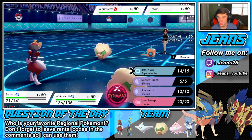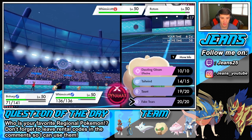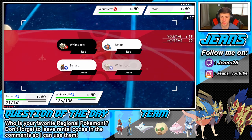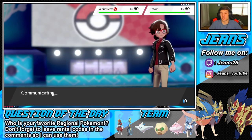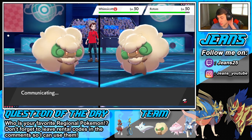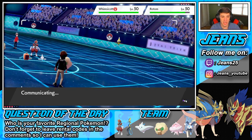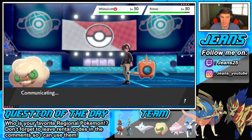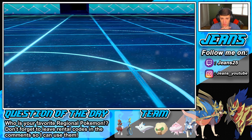We still get that damage off. I'm going to roll out with an Iron Head on this Whimsicott and Fake Tears for later — maybe when Inteleon comes out here it'll be a nice special defense drop and we can just roll it out. We still have Togekiss in the back, which is nice — I could always Dynamax her with that high crit chance. I'm just scared of that T-Bolt. He's got to be going for a Tailwind here, maybe trying to take out my Bisharp.